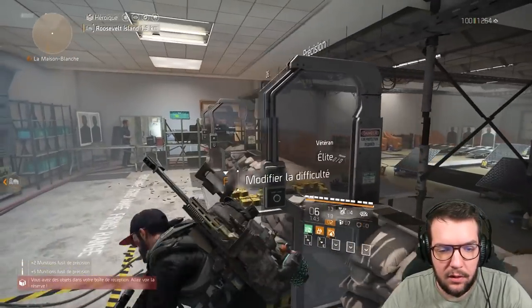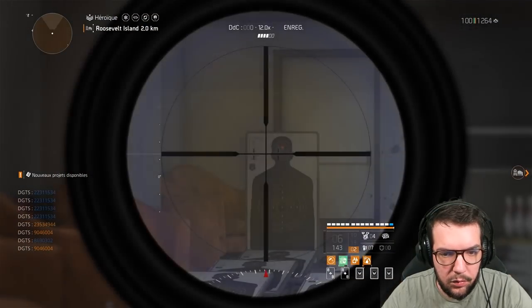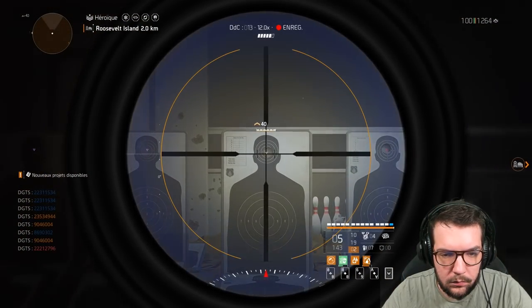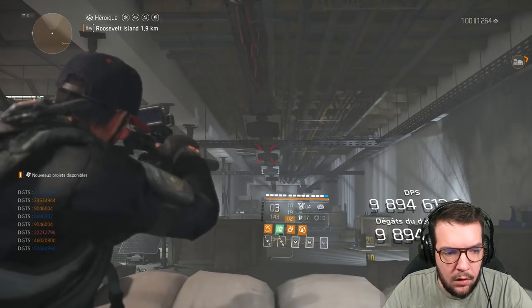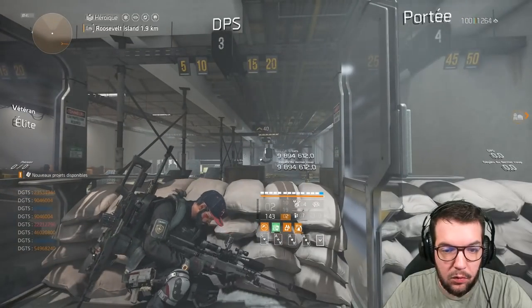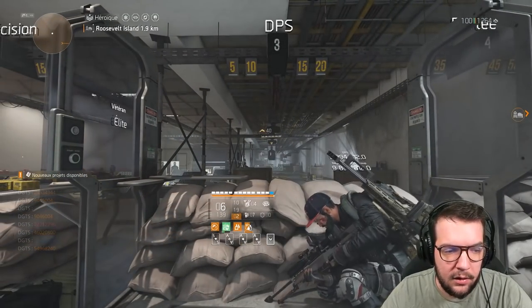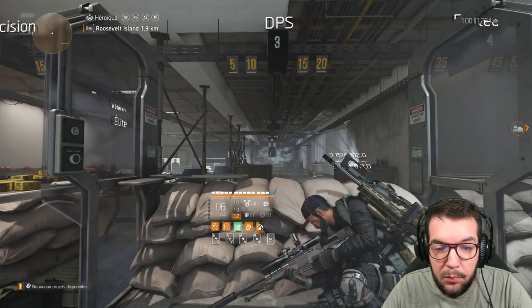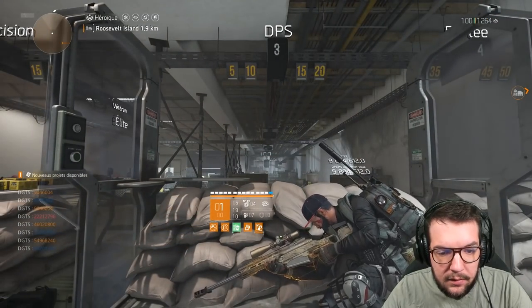Même principe avec le Némésis — vous imaginez bien que ça va arracher. On monte le buff, on est parti, on est buffé : 52 millions, 54 millions, 968 000. On voit qu'on est sur des valeurs complètement insanes, qui n'ont jamais été vues — ou en tout cas c'était assez rare. Avant, c'était seulement avec les surcharges. On est vraiment sur de très très grosses valeurs : un build sniper capable de dealer énormément de dégâts, et avec 54 millions sans le buff AC8.